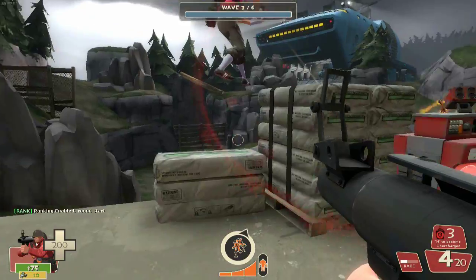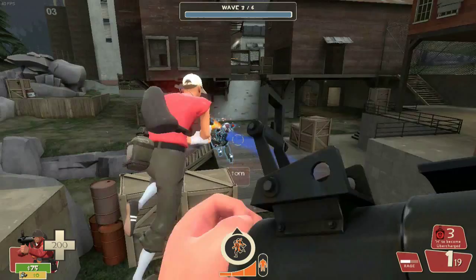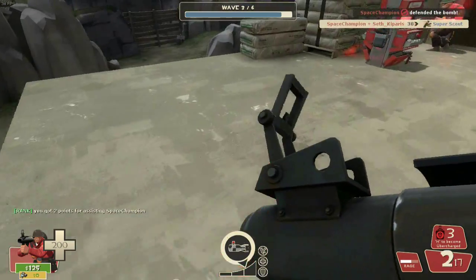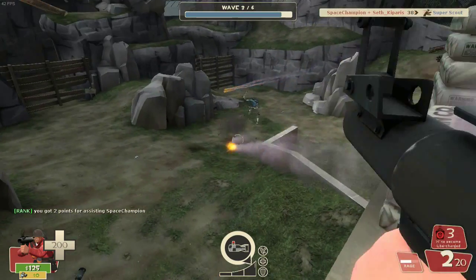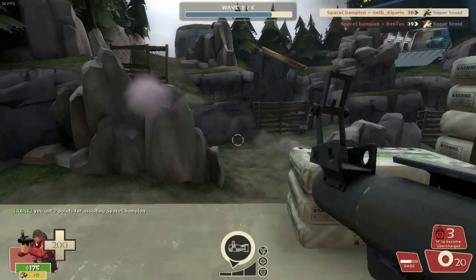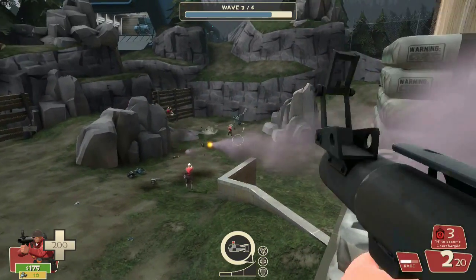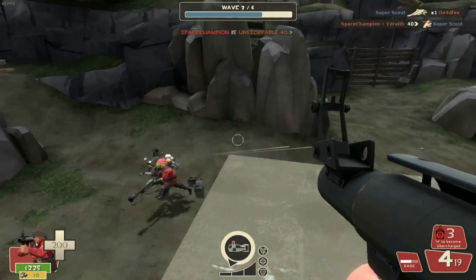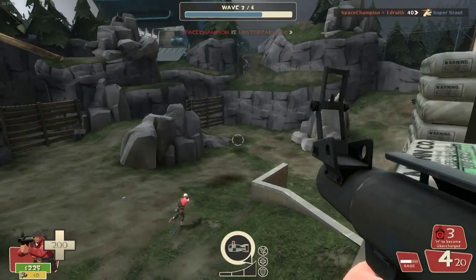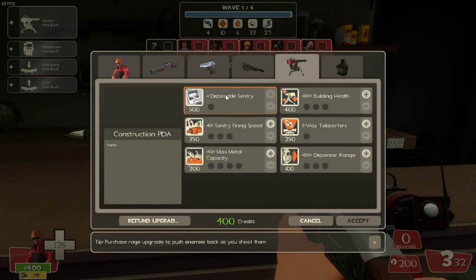For a more cooperative experience you can play Mann vs. Machine — Mann is written with two N's. The goal is to survive waves of robot assaults and prevent them from dropping a bomb in your base. The robots are based on the existing classes, so expect soldiers, scouts, heavies and snipers to engage you. It's you, 5 other unlucky players against the whole robot army. You can buy upgrades for yourself to increase your speed, health, magazine capacity, melee damage, weapon damage, and more.